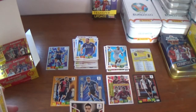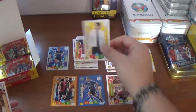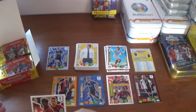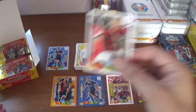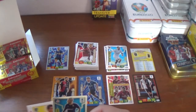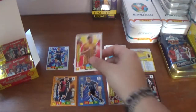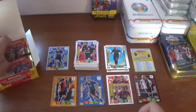Next up we have Giacomo Bonaventura of AC Milan, Simone Inzaghi the Lazio coach, a duo card for AC Milan — Kessie and Benesser, a midfield duo. An Eedolo for Cristiano Beraghi of Fiorentina. Romario Benzar of Lecce and João Pedro of Cagliari finish that one off.